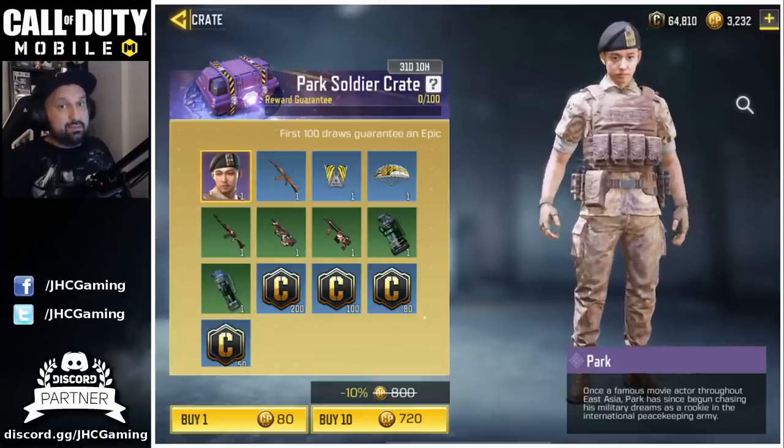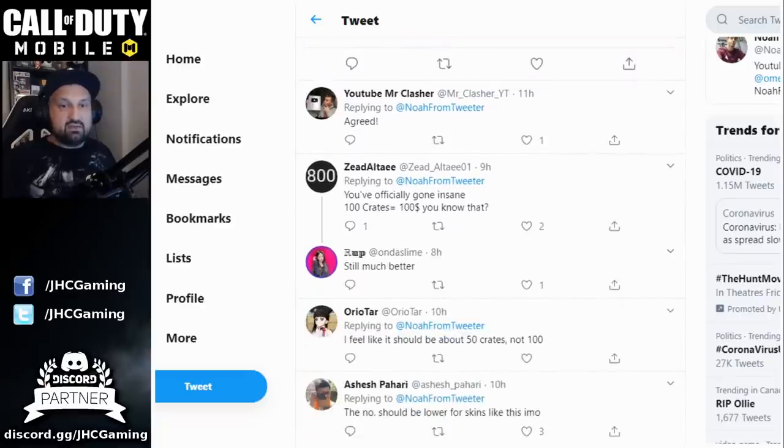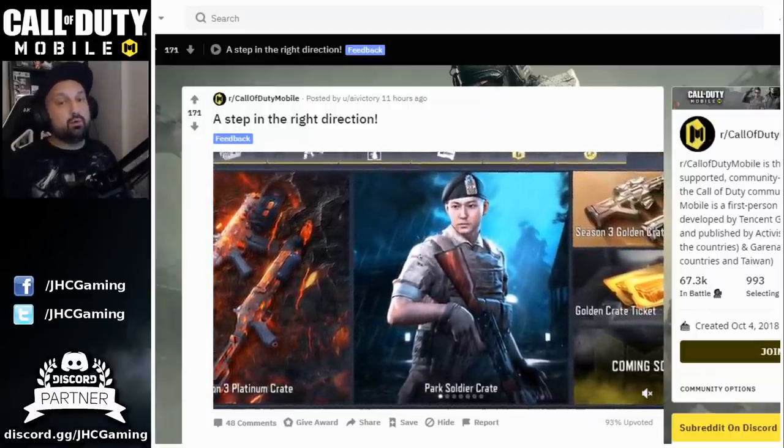Let's check social media. The first post is from Twitter: 'Reward guarantee — CoD Mobile keeps taking steps in the right direction.' So Noah thinks it's a positive addition. But in the comments someone says: 'What are you crazy? 100 crates is $100, do you know that?' The thing is, it doesn't mean you have to spend $100 to get the skin — what it means is you will not have to spend more than $100. It's a new maximum, it's a limit.